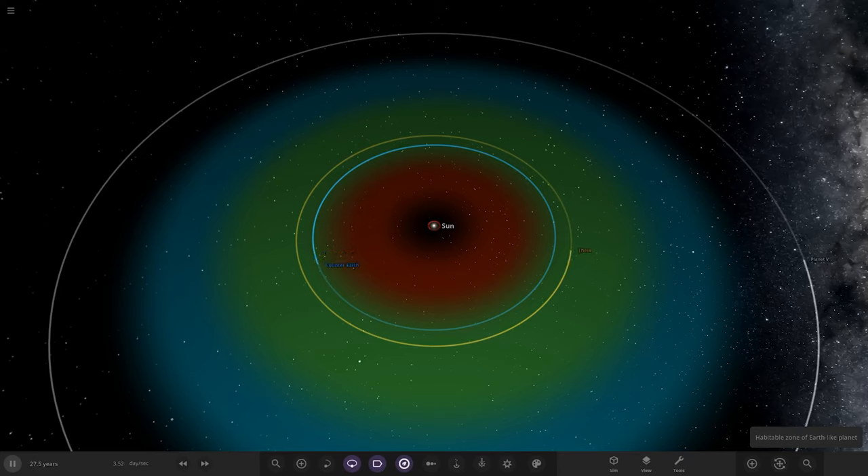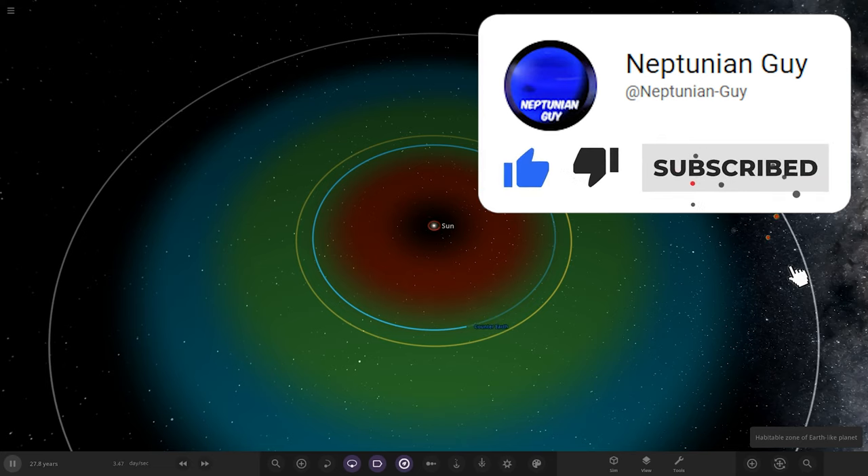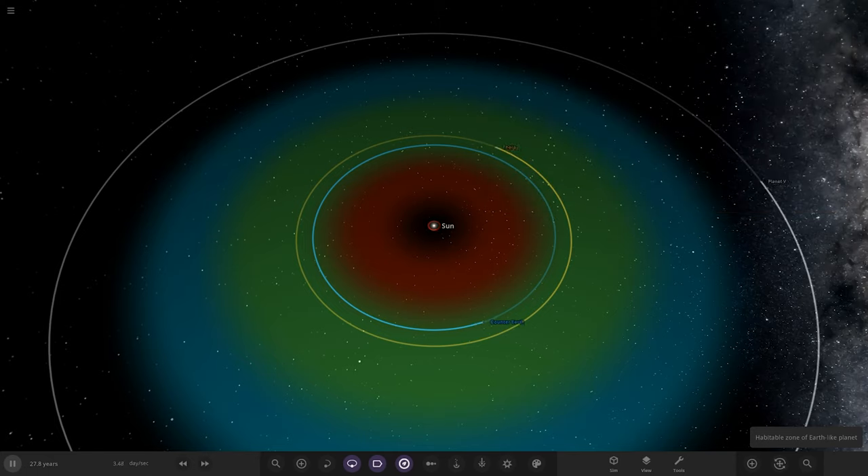Hello everyone and welcome back to another Universe Sandbox video. Today we're doing part two of making a solar system out of hypothetical objects. Massive thank you for the support and feedback on the last video — looks like you guys really enjoyed it, and so did I. It's good fun making it. We've got a lot more hypothetical objects to add, and some of you left some comments too. I'll go through the comments first before getting back to the list I was following last episode.